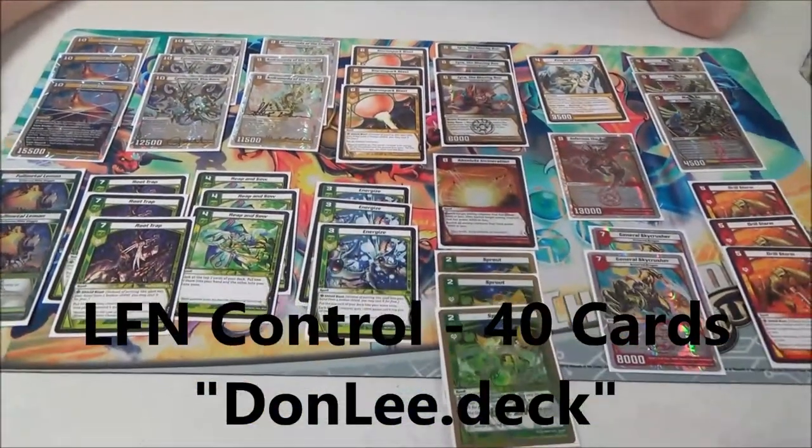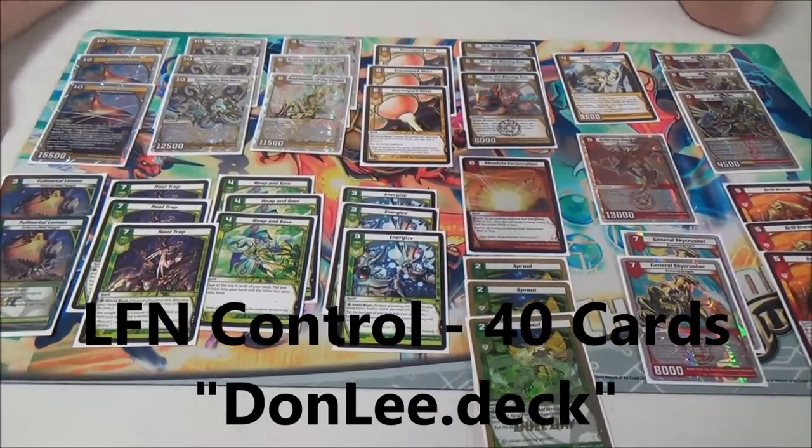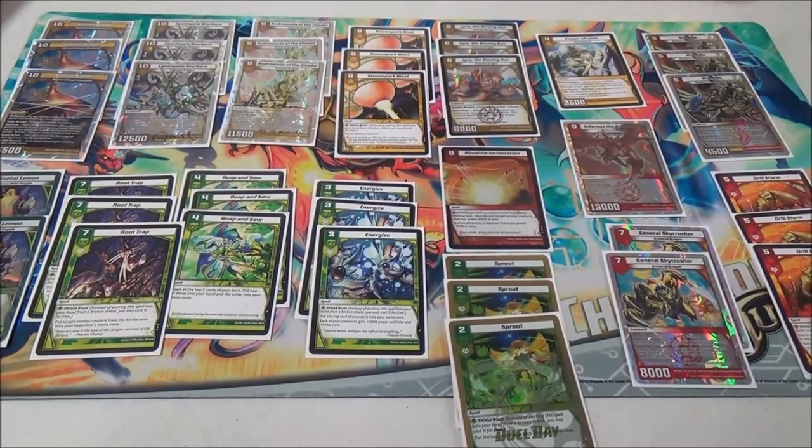First I just want to talk about the name of the deck. I call it the Don Lee dot deck, or just Aven Insanity. It's just a 40-card ramp as fast as you can to your big guys and win, so let's get started.